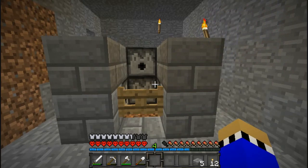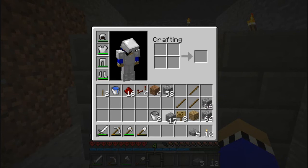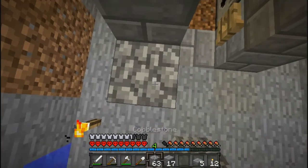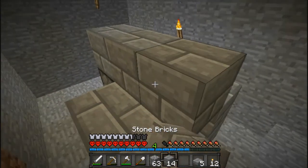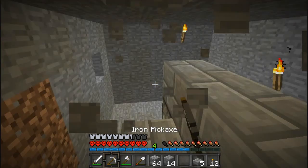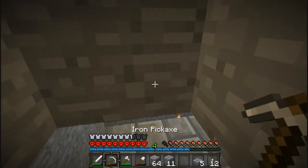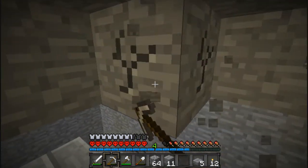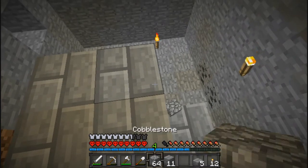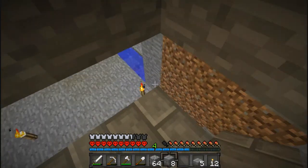And then what you wanna do - I don't know why I keep clicking that - but you wanna just make a little staircase. You don't have to make a staircase. You have to make a little platform up here, just like this. Alright, so now the roof's gonna be in the way. Jump and make basically a square. Now I should have thought about this before I recorded - I knew I left something out, like breaking the roof. But oh well, that will do for now.